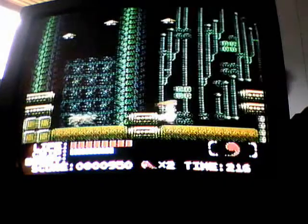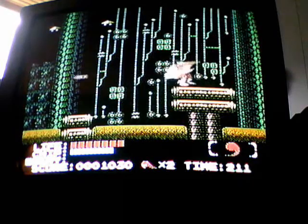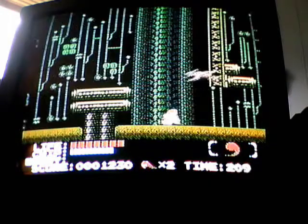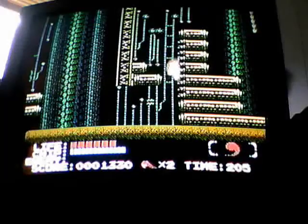Like Mega Man, you'll receive upgrades to your weapons when you defeat bosses. Using your special weapons will deplete your chip meter — that blue bar at the bottom there. You can refill your chip gauge by collecting chips from defeated enemies. The weapons range from fireballs to quantum bombs to even a fusion gun, and they're all pretty cool.